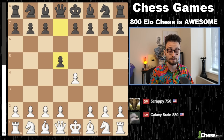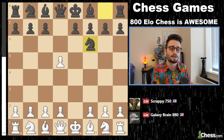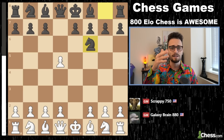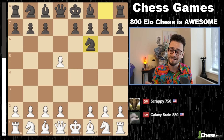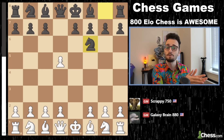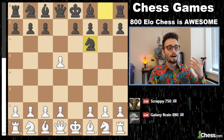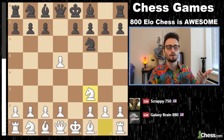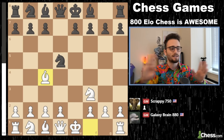Black begins with d5 — the Scandinavian defense, or potentially e takes d5 and knight f6, trying to recapture in the center with the knight. If you have my Gotham Gambits repertoire with black, this is actually what I recommend, but my former student — currently being coached by a good friend of mine — is actually playing with the white pieces. In general, when you don't know what to do in an opening, it's good to just develop to the center of the board. Everything is wonderful so far.